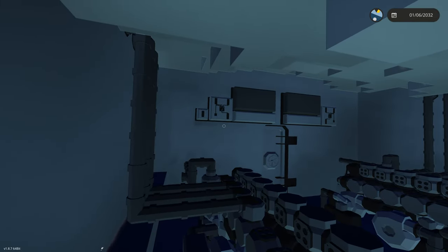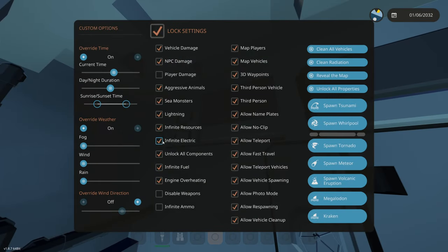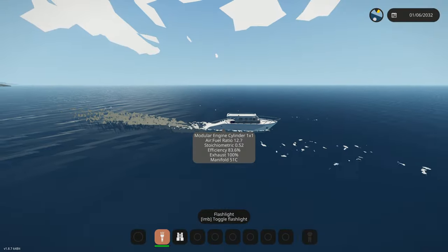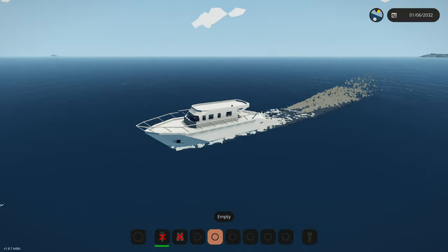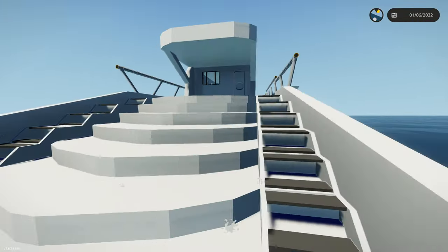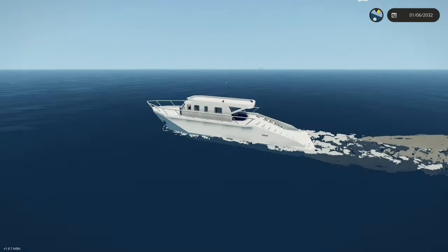We have four air intakes and one supercharger, plus a fuel pump, but air is still maxed out on the manifold — it's an air issue. If you're good with engines in this game, let me know in the comments. All that matters is we have a working engine that can hit decent speeds. It's not bad for a yacht — it's actually pretty quick for this type of build. It'll be faster than 14.4 with some tuning. Make sure to like, subscribe, hit the bell, and join the Discord — link in the description. Thanks for watching!